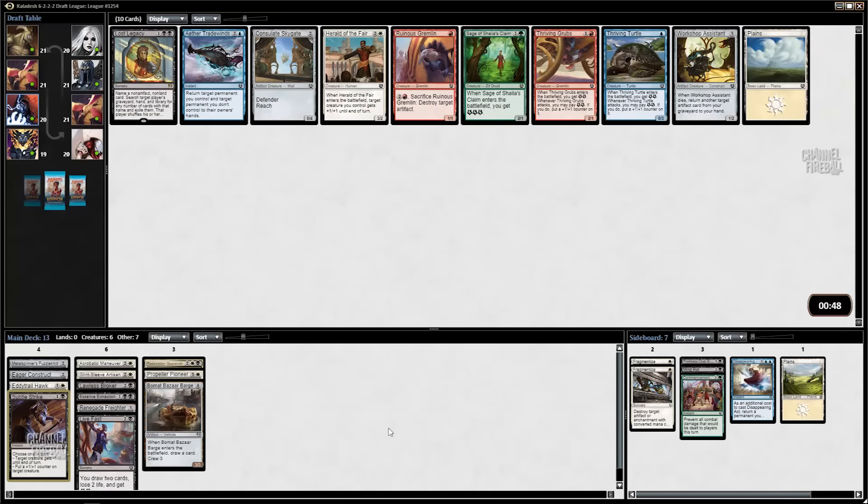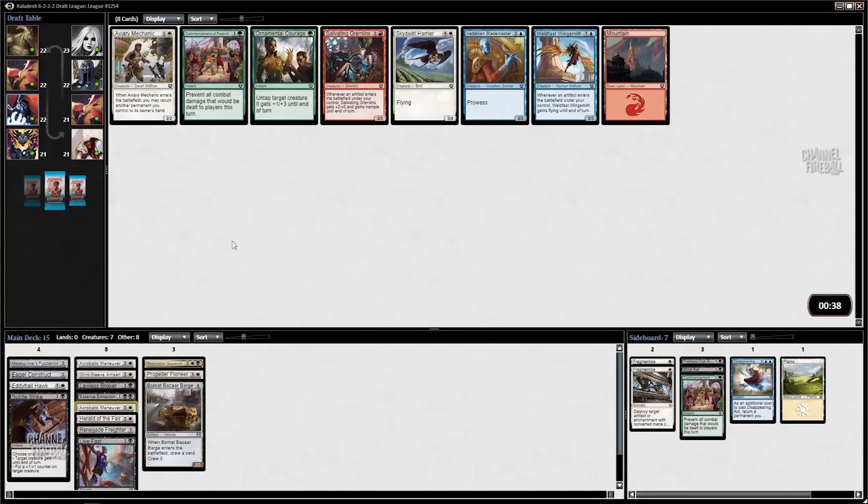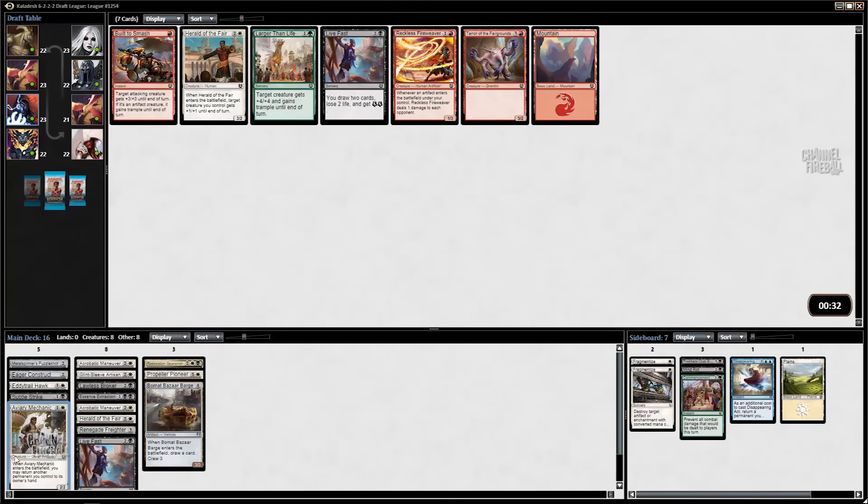Another Servo Expedition — I'm not going to pick that one either. I like Subtle Strike; I think it's a good card. This is just straight white-black mediocre. I've got Herald of the Fair, I guess. Best cards in this pack are Thriving Grubs and Thriving Turtle — nowhere near being able to play either of those. I'll take a second Acrobatic Maneuver; it's a good card with the Gearsmith and I've got some other ways to get value off of it. And a Mechanic — this is great. I needed a 2-drop and it potentially does stuff with the Gearsmith. I've got a couple of things to make Servos.